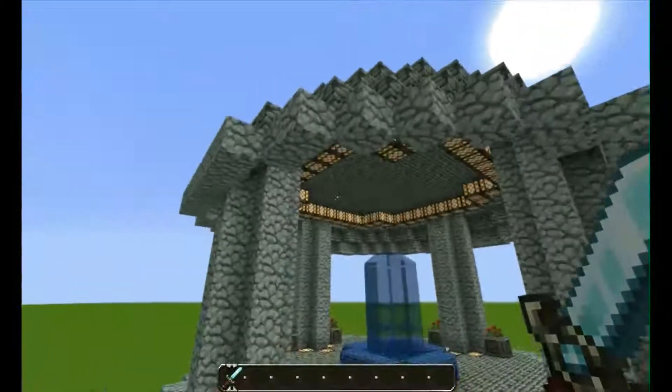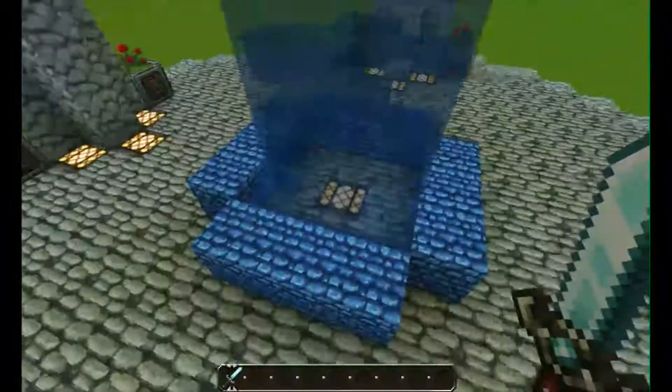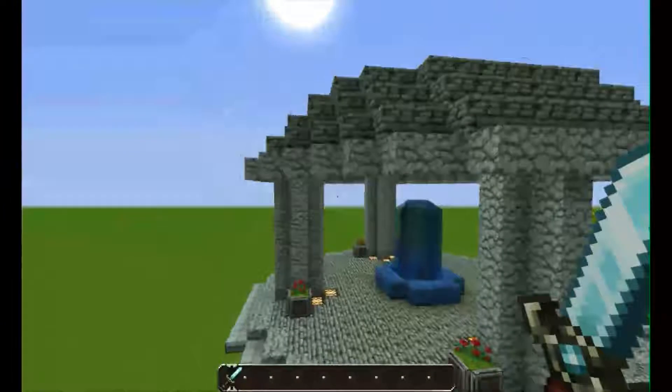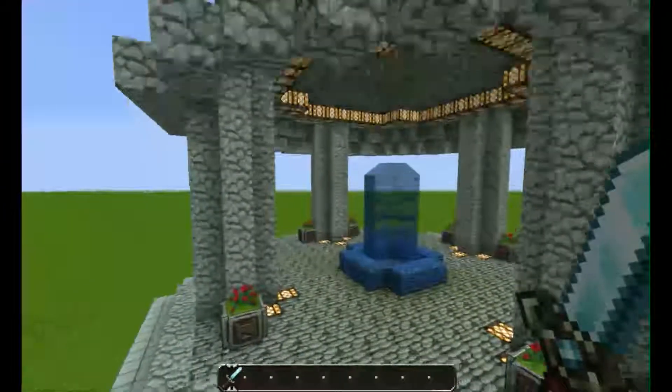This is a temple-type thing with a lapis lazuli outline and a waterfall, just a couple of flowers, glowstone lighting it up, and a glowstone ring around here. It's partly circular — just right, and it looks perfect.